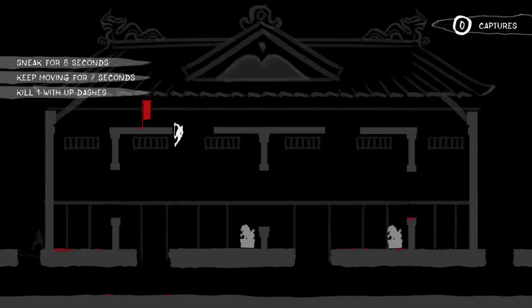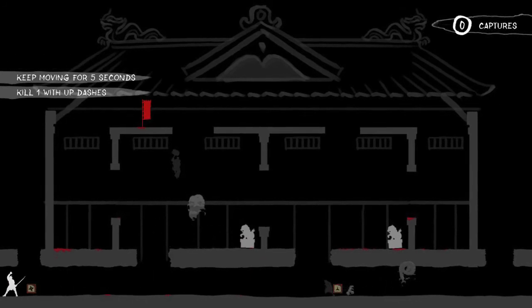Coming up to our final couple of challenges. To do sneak, you just hold down the left trigger. The game does tell you all the controls before every game, so I recommend reading up on that because there are some mechanics you might not know.